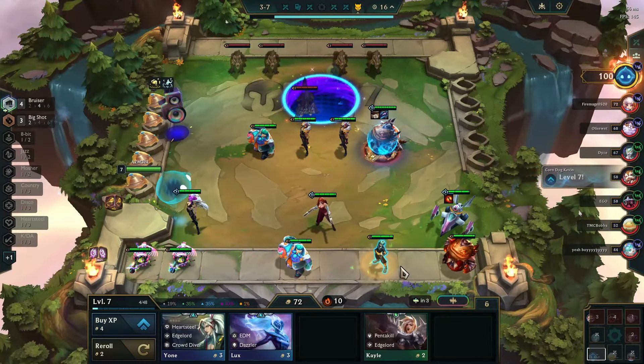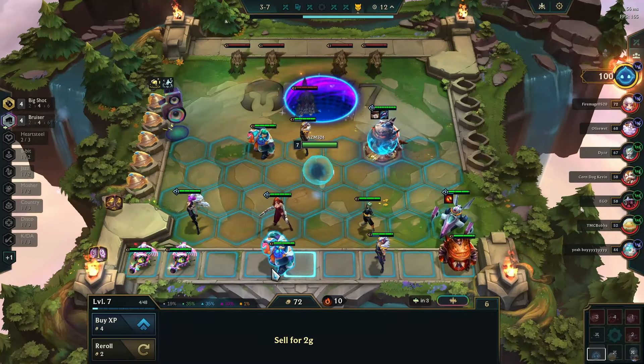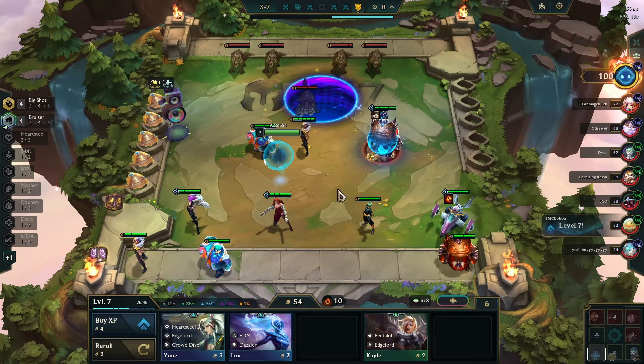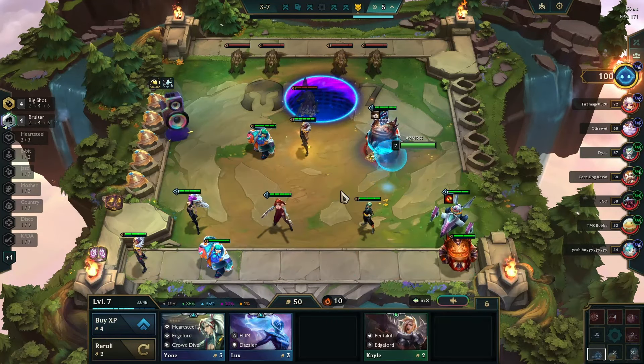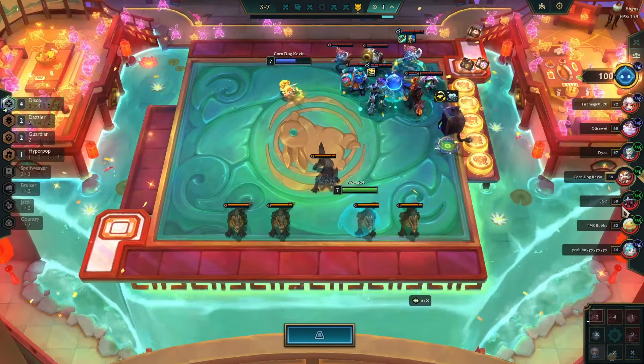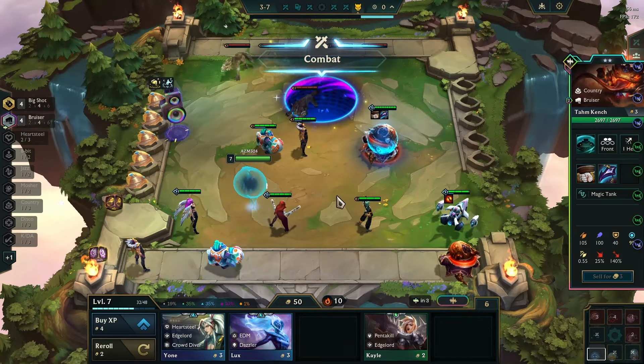We're just naturally two-starring all of our units - that's good to know. As long as I continue winning fights I actually don't even have to roll on level 8 - I could just shoot straight to level 9. I think it's too greedy to go straight to level 9 though, so we'll roll for Zac or something.